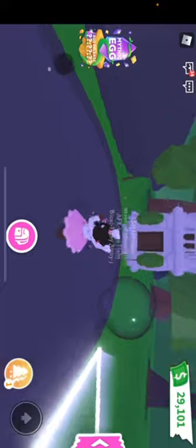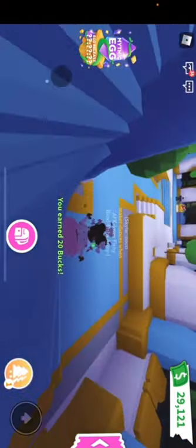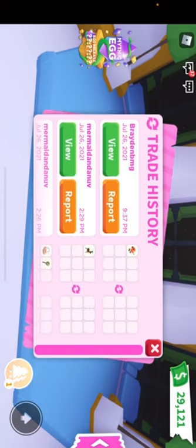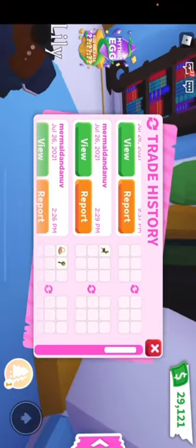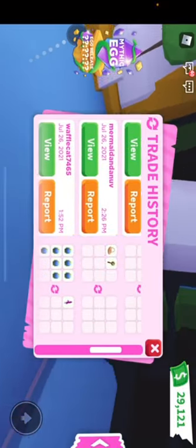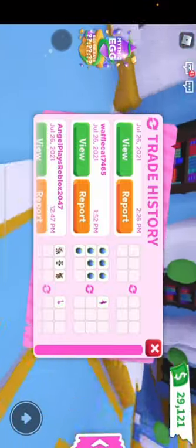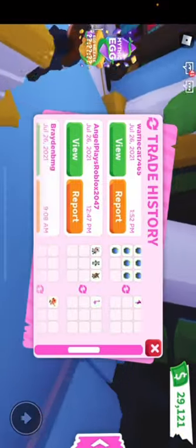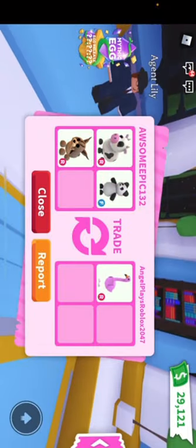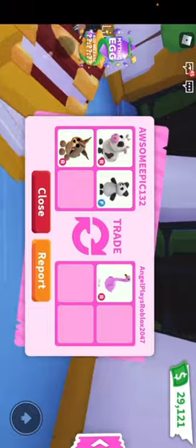I'm going to show you how I got the fly ride flamingo through my trade history, because I don't quite remember everything I traded. One of my cousin's friend paid for my reindeer stroller, and I gave somebody seven ocean eggs for a ride potion. I traded my ride newborn cow, my fly teen panda, and my ride preteen lynx for the ride flamingo that I later made fly.